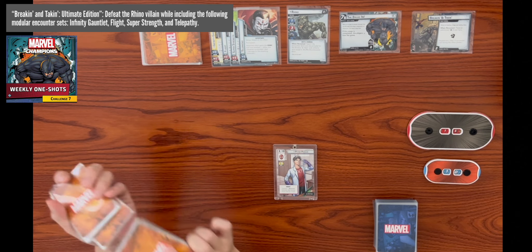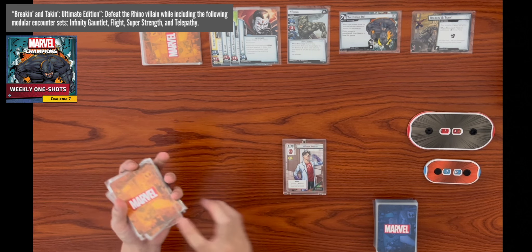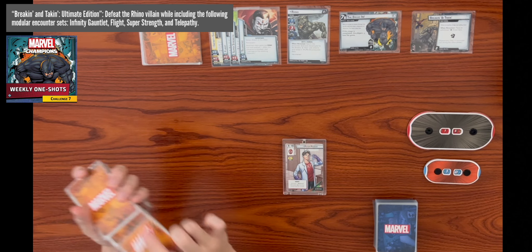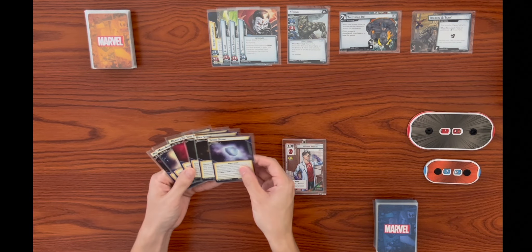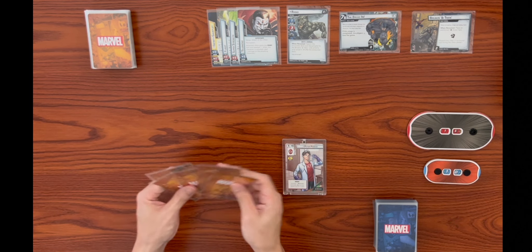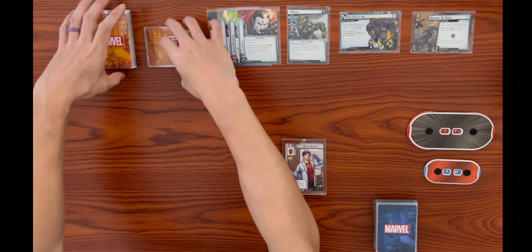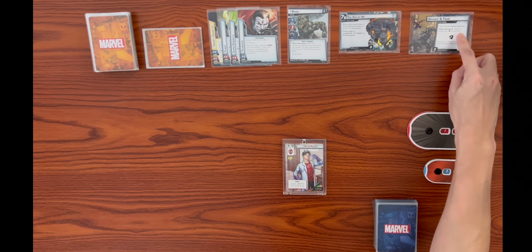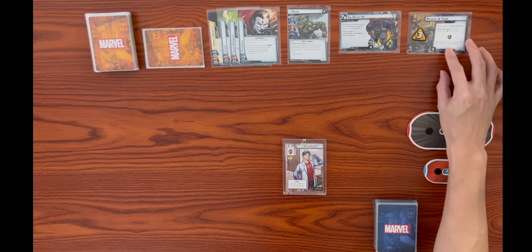We're facing Rhino on expert mode with Peter Parker Spider-Man using the Weaving Threads deck. Rhino somehow got his hands on the Infinity Gauntlet, so we shuffle up the encounter deck and infinity stones. Rhino has a one-revealed effect where we search the encounter deck and discard pile for the Break and Take side scheme, placing two threat on it for a total of three threat with a hazard icon, giving us an extra encounter card while it's in play.